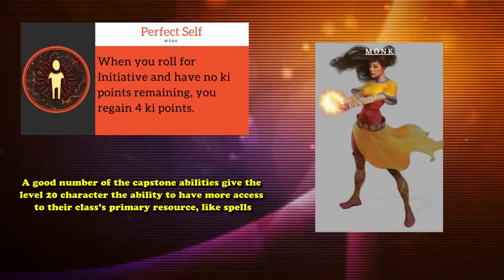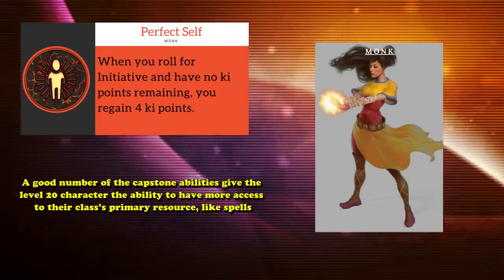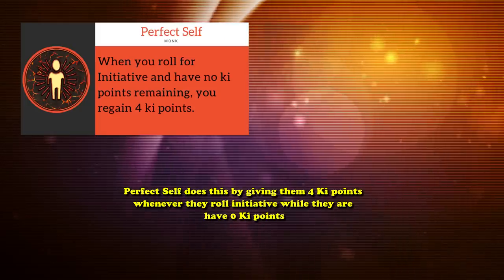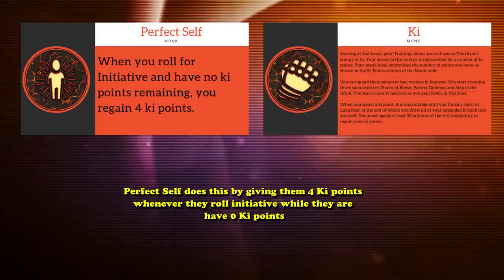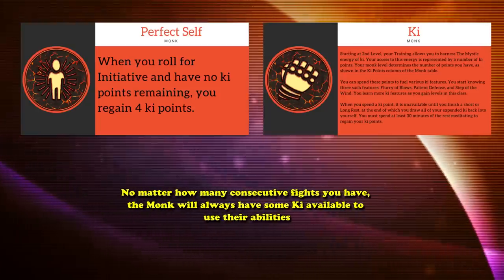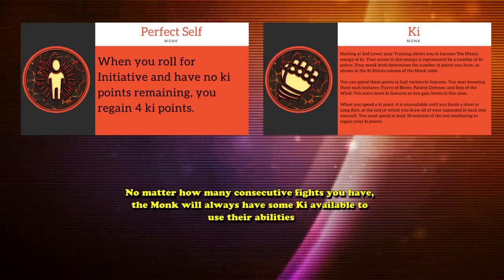A good number of the capstone abilities give the level 20 character the ability to have more access to their class's primary resource, like spells. In the case of the monk, Perfect Self does this by giving them 4 ki points whenever they roll initiative while they have 0 ki points. This basically makes it so that, no matter how many consecutive fights you have, the monk will always have some ki available to use their abilities.